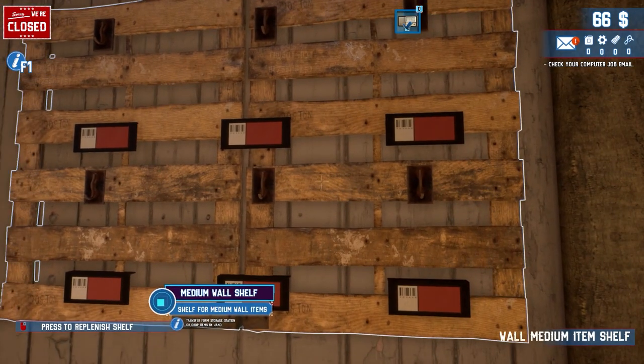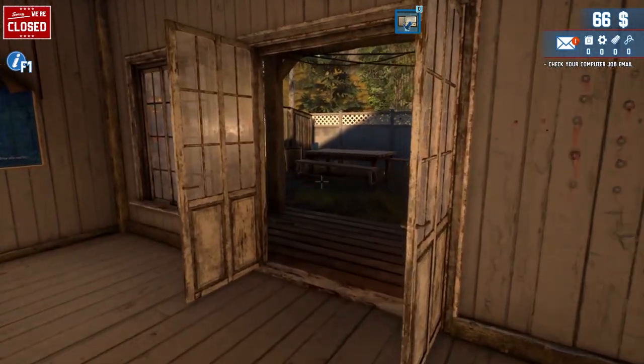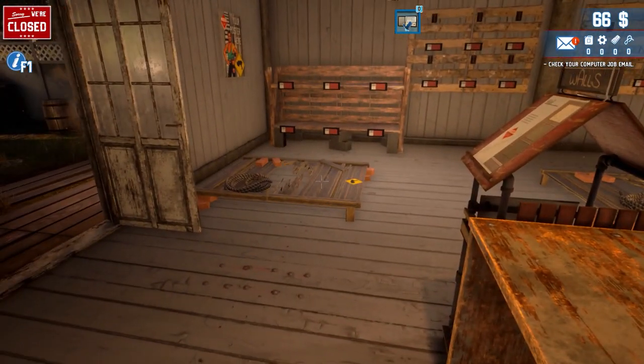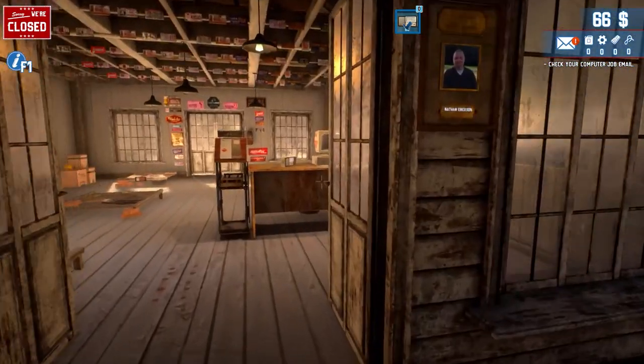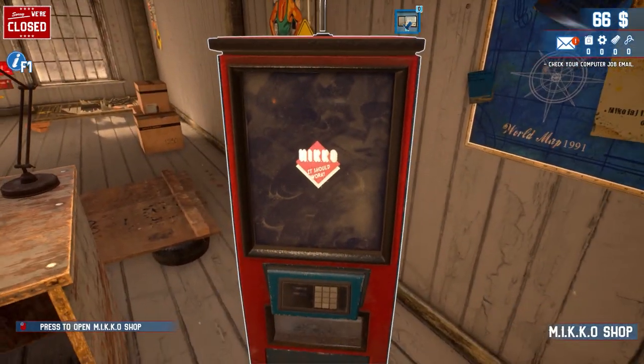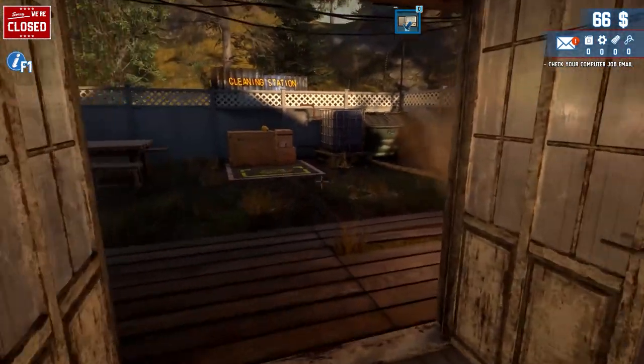The wall space and medium shelves look good to start with. Over here is a little machine where we can buy upgrades. We've got an upgrade gun, a light, and an axe — that's what I want to save up for first. We also have a shovel because there are little piles we can dig, and we've got a log pit.